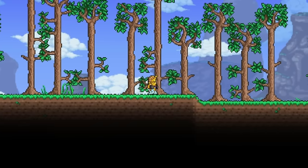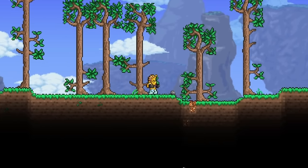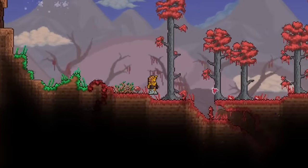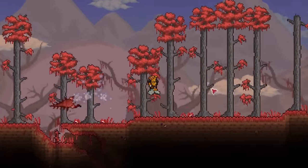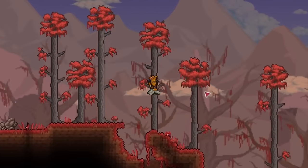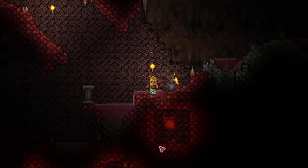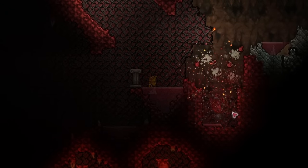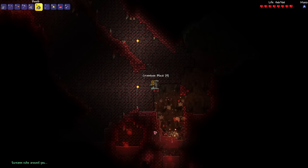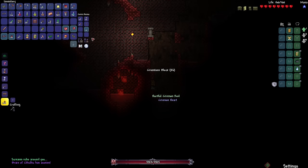The next plan is to go to the crimson and break some crimson hearts to get the undertaker, because getting the undertaker also gives you 100 musket balls. With the musket balls, I can start killing some monsters, especially some slimes because I do need some gel to make NPC houses much faster. That should be good enough. I'm going in — but I broke too many, I did not mean to do that. Let's get out of here.